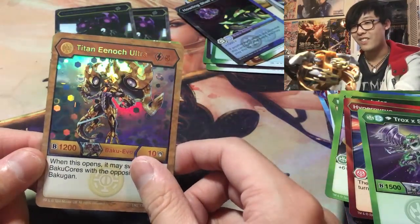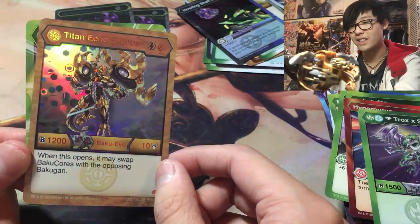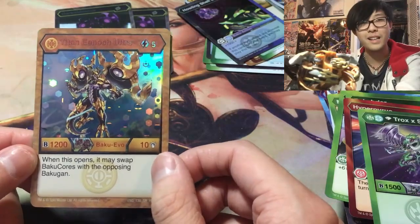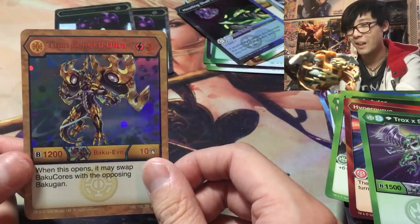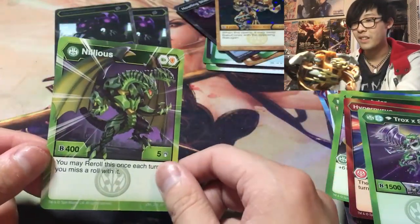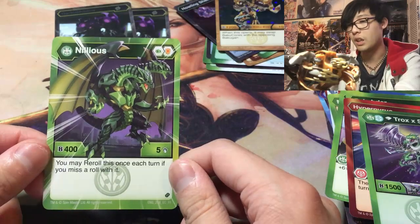Titan Enoch Ultra for Auralist — Instant Hex, five cost, 1210, when this opens swap Bakugan cores for opposing Bakugan. It's not bad in a Chaos deck, but in Hex form — oh man, it's super shiny. And Ventus Nilius — you may re-roll this once per turn.